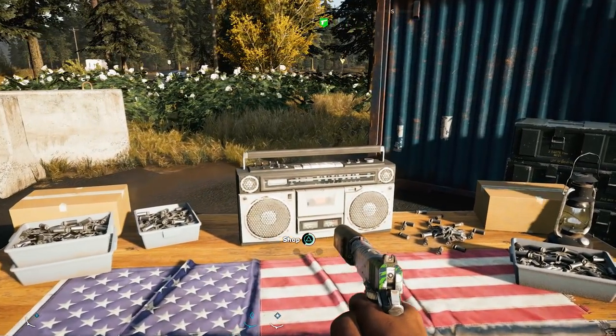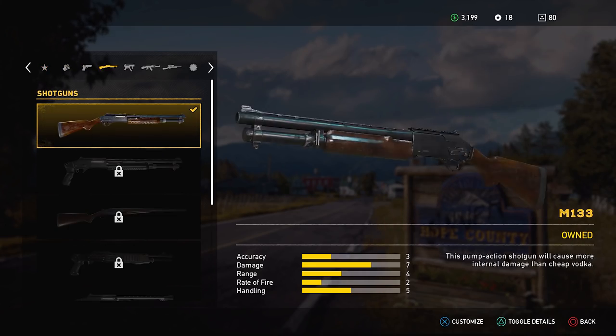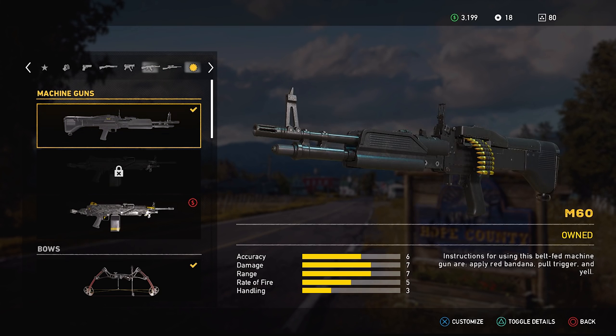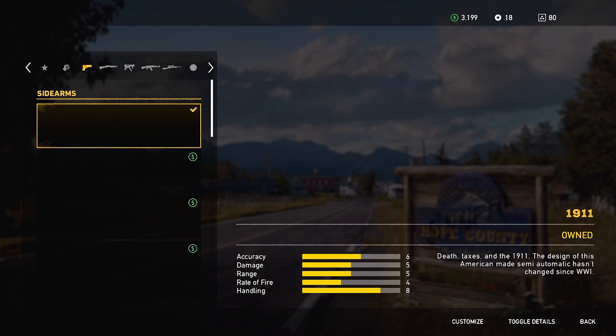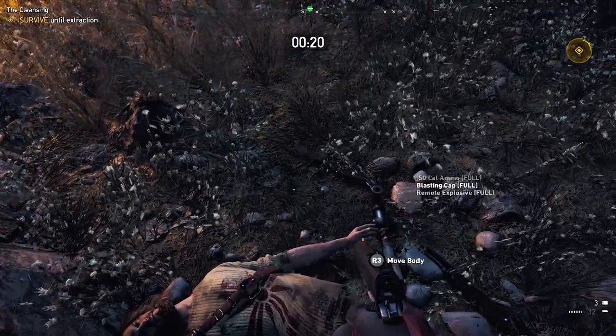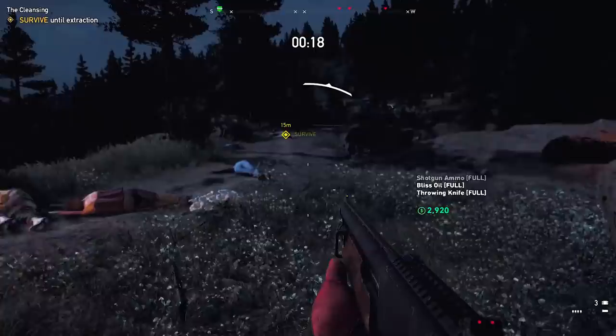As you rank up the resistance meter in each area of the game, new, more powerful weapons will be unlocked. Stores throughout the map will have the full stock of weapons and attachments to choose from. Enemies will also drop their weapons when they're killed, and you can go over and pick those up.